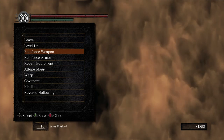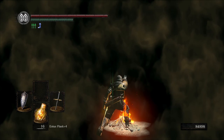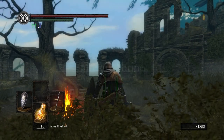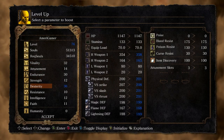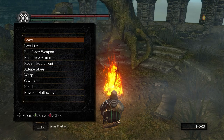Let's go ahead and warp to Firelink Shrine and we'll level up over here real quick. Let me see - we'll definitely give this to Dexterity to make it even, Vitality - and okay, so there's that. Bingo! That was actually not that bad.